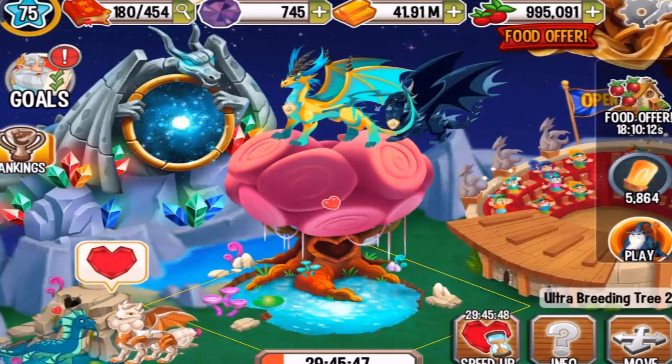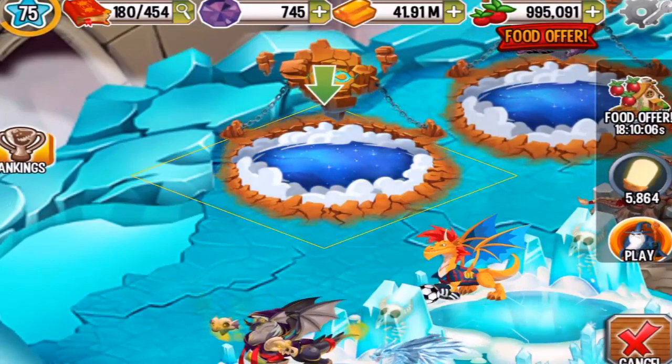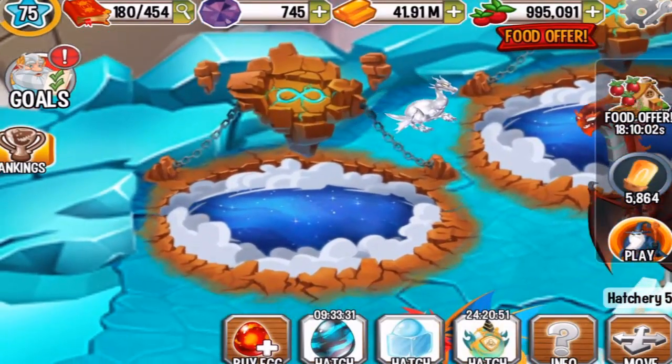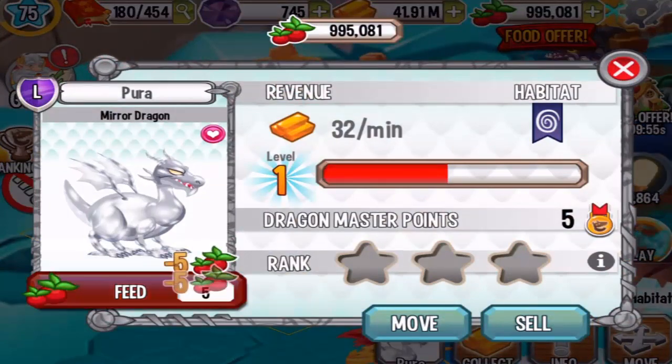Alright, let's do a review on this dragon — the mirror dragon. You have to have legendary habitats, which will cost you about 2.5 million. And let's level this baby up and see how he looks.